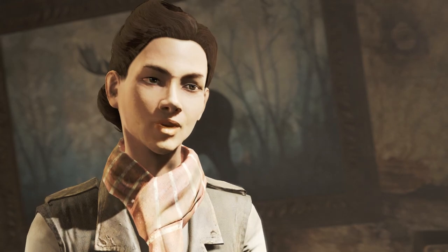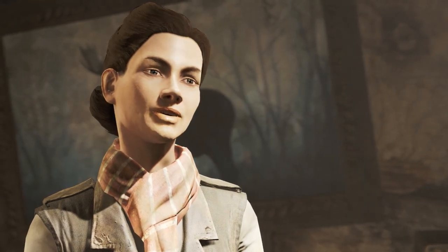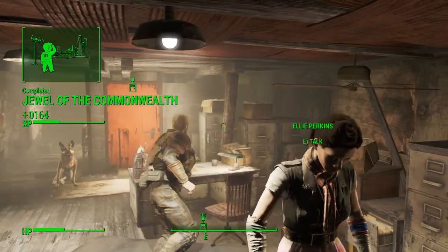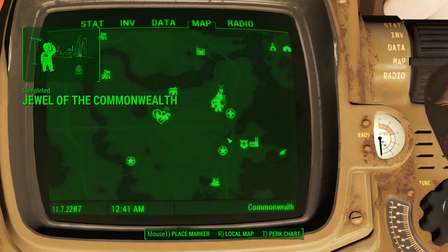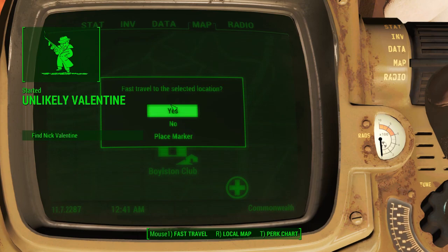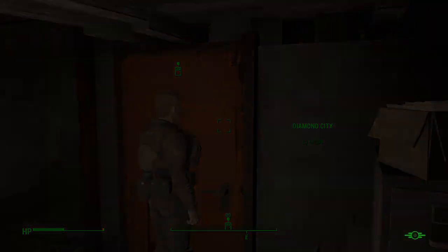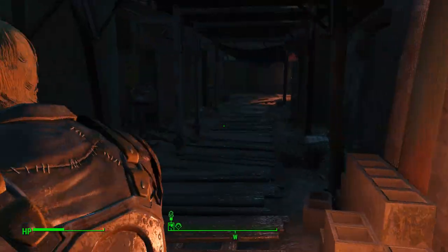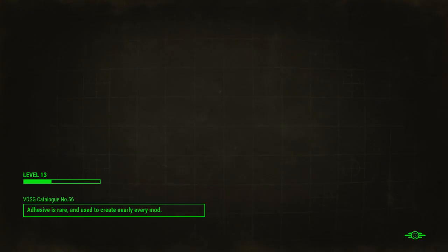A hundred caps — are you kidding me? All right. Jewel of the Commonwealth — got some XP for that. Where is he at? Let me check the world map. I can't fast travel from this point. Let's go back to Diamond City and fast travel from there — I got one of the close locations marked. I think that's where the racetrack was before the Skinny Malone gang. Let's fast travel over there — we're about to kill some people.